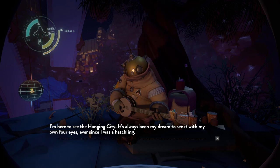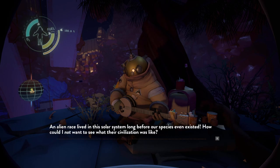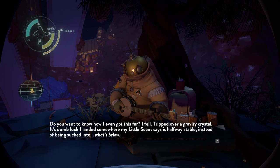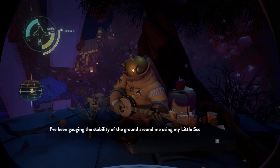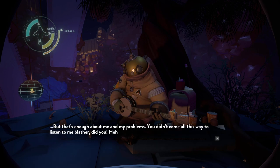What are you doing here? I'm here to see the Hanging City — it's always been my dream to see it with my own four eyes ever since I was a hatchling. An alien race lived in the solar system long before our species even existed. How could I not want to see what their civilization was like? Only... I'm afraid of space. I'm more surprised than anybody that I'm out here. Do you want to know how I got this far? I fell — tripped over a gravity crystal. It's dumb luck I landed somewhere halfway stable instead of being sucked into what's below.